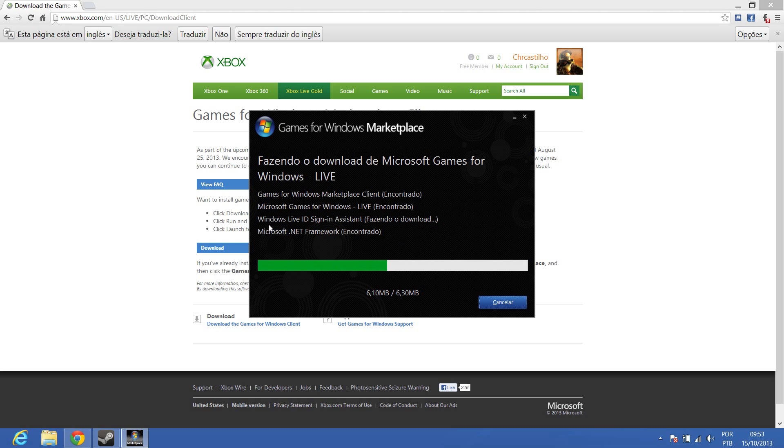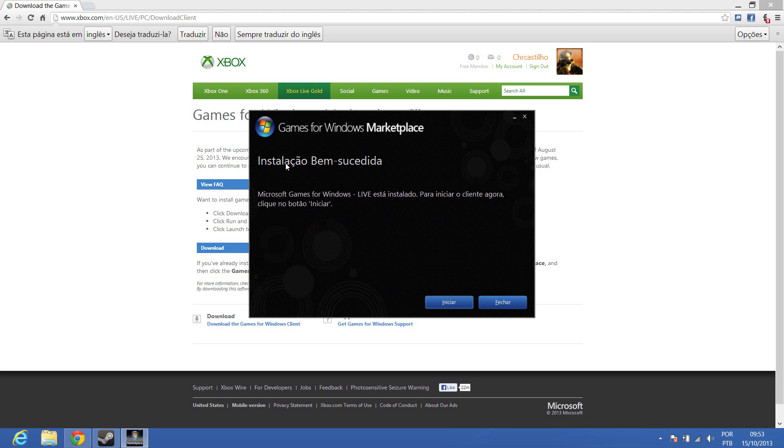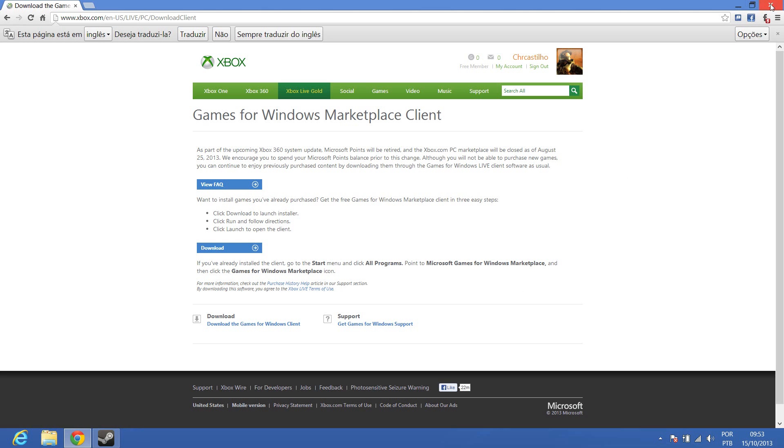You need to download the Games for Windows Live in-system version 6.5 — not the other one, just download this one here. Once it's done, close the dialogs.